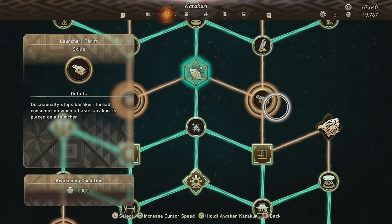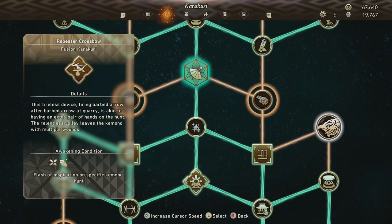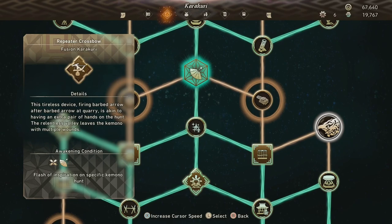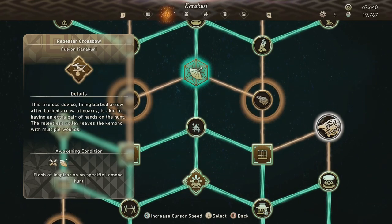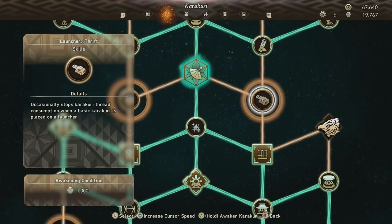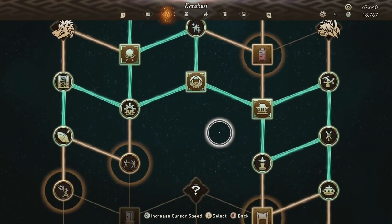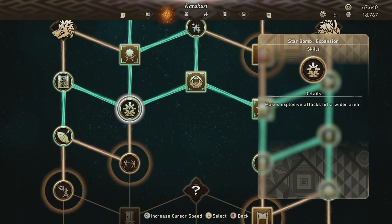Here's one I haven't met yet because I haven't had the right Karakuri equipped to trigger it in a particular fight. I can see the awakening condition — I need the helicopter and the little stabby thing. I need to fight a particular monster with those two equipped to form the inspiration to teach me how to make this repeater crossbow. But you can upgrade things like your launcher so it maybe doesn't use Karakuri thread, and there's amazingly powerful stuff in here including upgrading your bombs so they do way more damage over a wider area, making your shield more powerful.